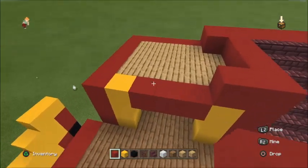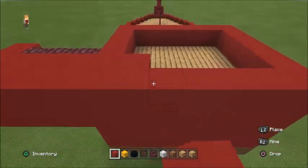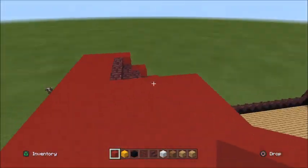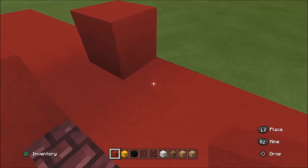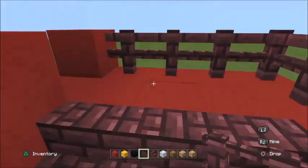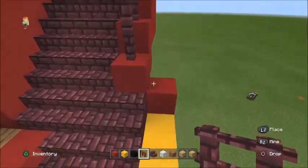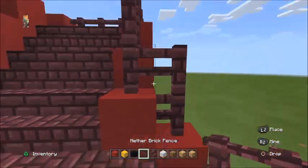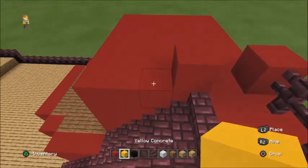Our entrance is going to be like a one-door entrance — nothing too fancy. We're going to extend the rails like that. Beautiful, I'm liking this. I'm going to add some rails just to make it look a bit neater. There we go, looking good — a bit of a staircase going across like that. I'm liking that a lot.